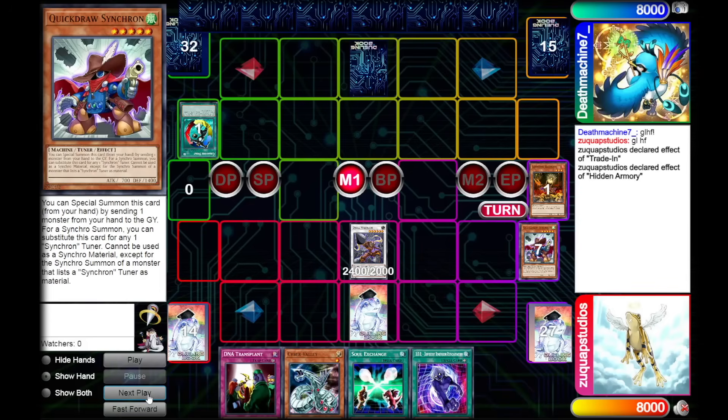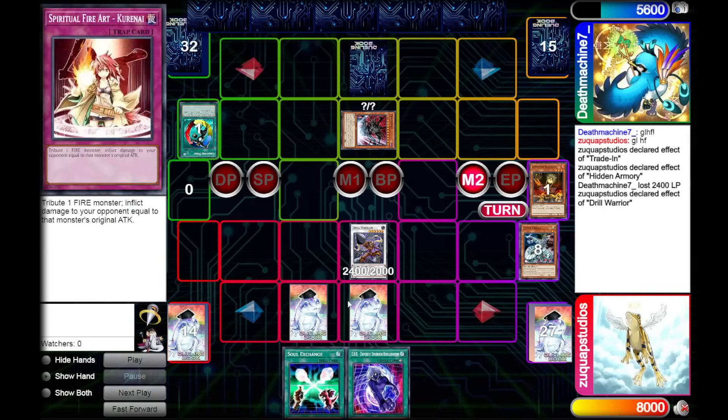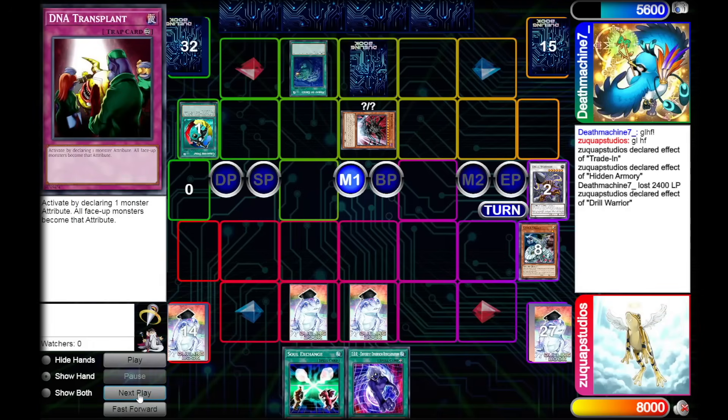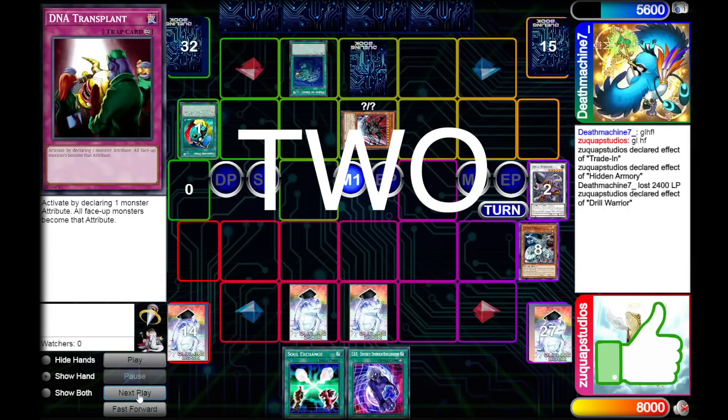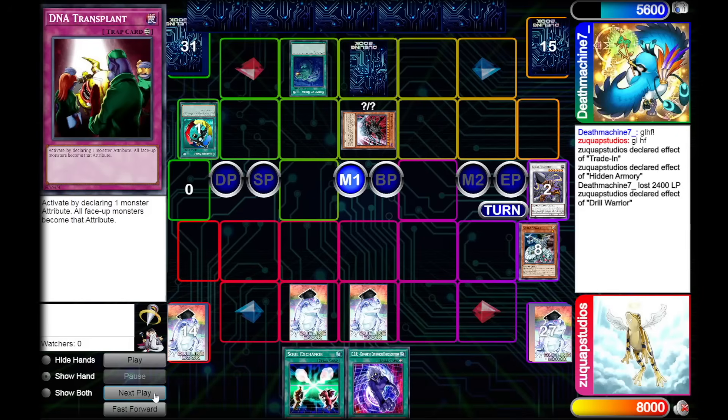We activate Mark of the Rose, banishing the plant monster we just milled to steal their Cyber Valley, which is a level one. So we make a Drill Warrior using our Quick Draw and their level one. We summon the Drill Warrior, go into the battle phase and attack for 2400 damage. My opponent has the Trigodia, which is very large. We go into main phase two, activate Drill Warrior's effect discarding Cyber Valley, set DNA Transplant, and pass. They activate Moray of Greed, putting three cards back into their deck — I trust them.